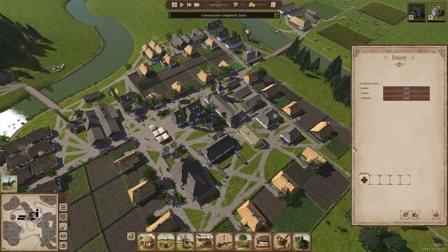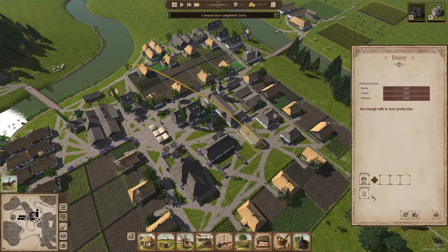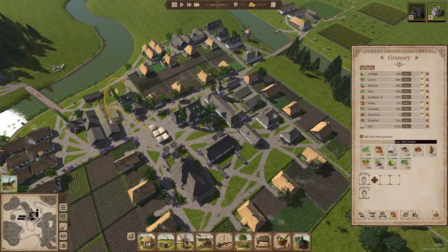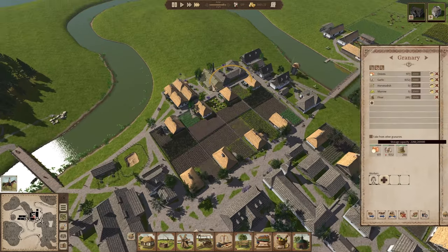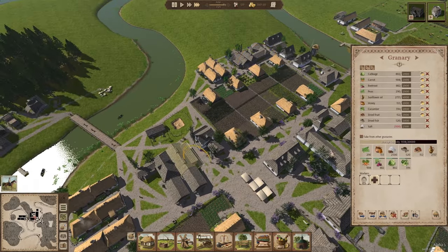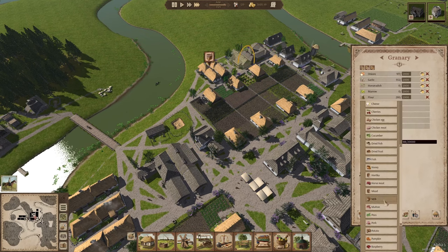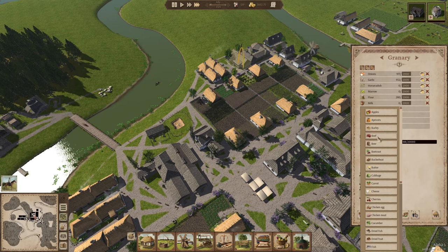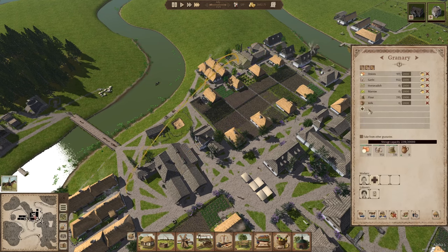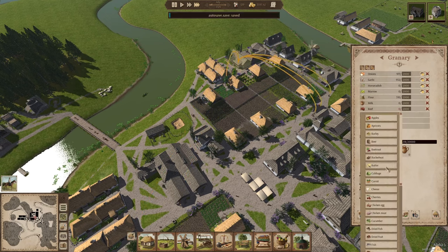We've got the dairy production going. Let's set two laborers here and start with one worker for now — we don't have a whole lot of milk yet. I need to add the milk to the greenery — looks like I haven't listed it there. I'll also add the beef products; all the cow products still need to be placed in the greenery.